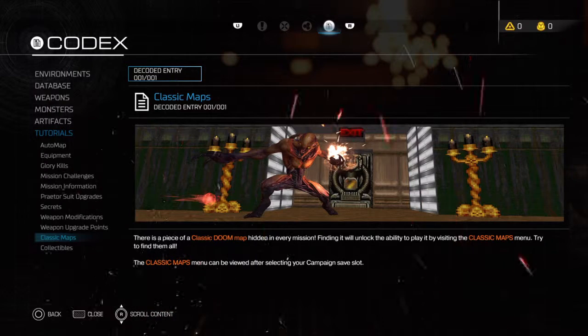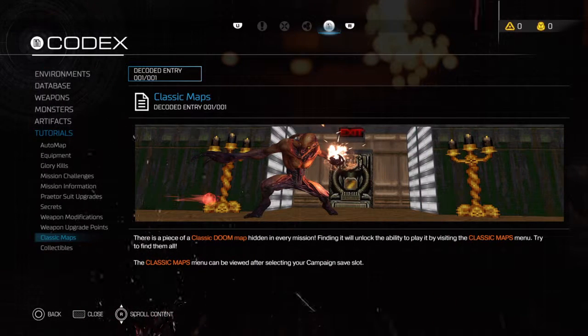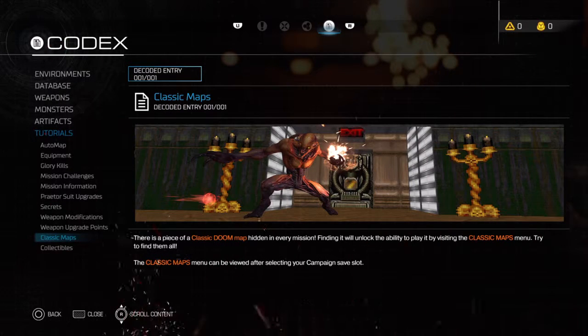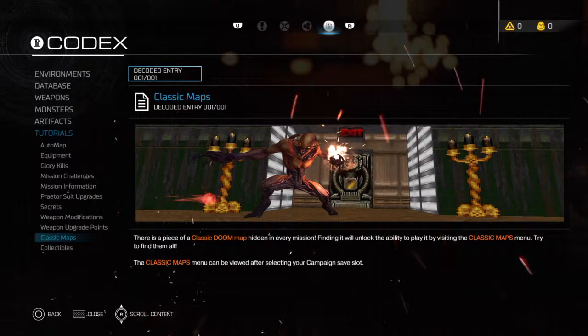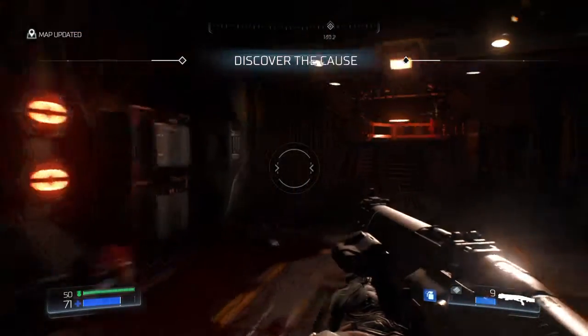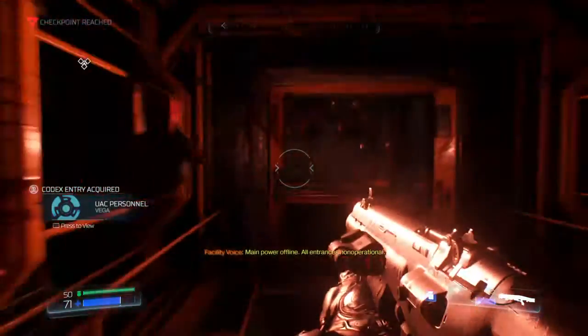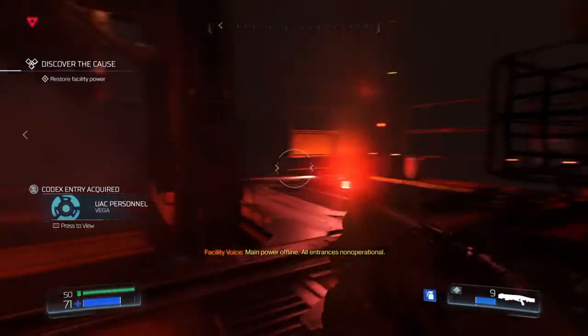Classic map - there is a piece of a classic Doom map hidden in every mission. Finding it will unlock the ability to play it by visiting the classic map menu. Let me see if I can go ahead and try to find it. We have the buff map, but the buff entrance is not operational.